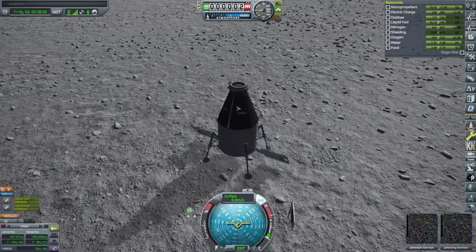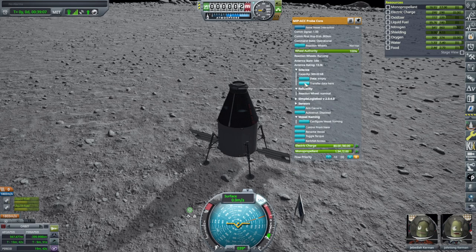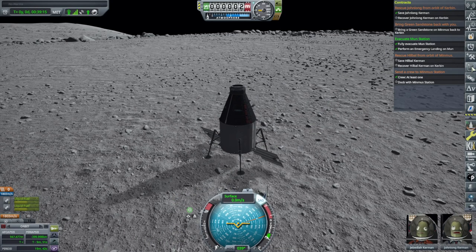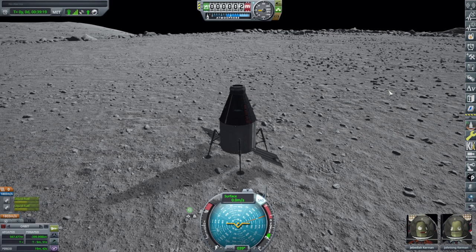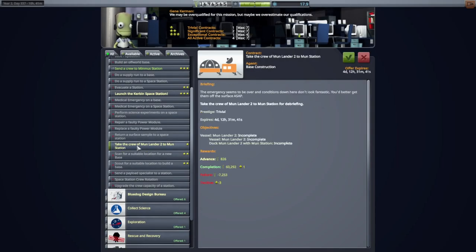I can't use the crew report to check where we are either, because we've already done that. Let me just check for contracts in the space center. They probably all require us to launch a new vessel. Take the crew of Moon Lander 2 to Moon Station — well, I don't mind if I do. The emergency seems to be over and the conditions down here don't look fantastic. You better get them off the surface ASAP. That is fine — it's a pitiful advance, but we didn't need to construct a new vessel anyway and we were planning to do it.